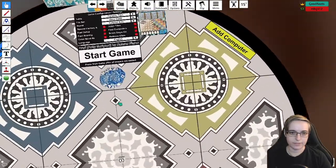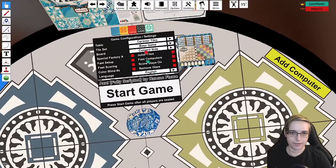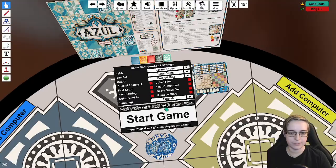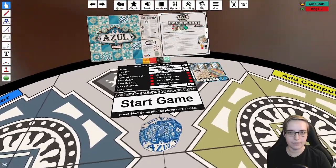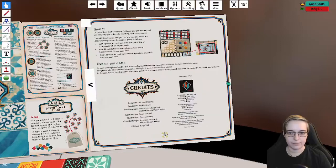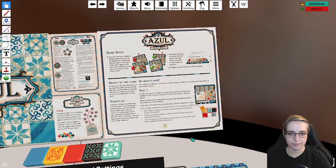First, let's take a look at what options we have. I could change the tiles, change the kind of game, any of those kinds of special attachments. But what we're going to do is just go for a basic game. If you need a refresher on the rules, you can come here to look and flip the pages, although this is a very simple game.